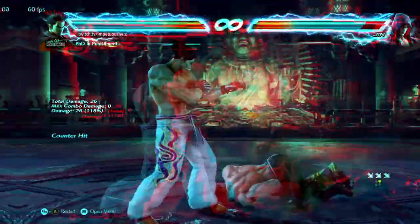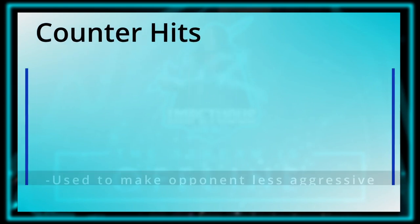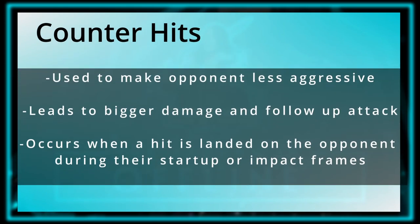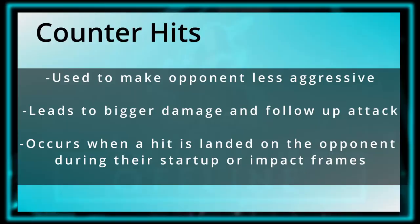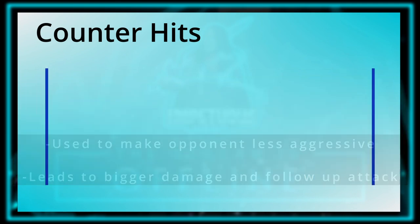Counter hits. The main reason you can't just smash buttons and win is due to this mechanic. If an attack lands on a player while they are currently in their startup frames, a counter hit will occur. Counter hits all do extra damage and can be drastically more powerful compared to a regular hit.